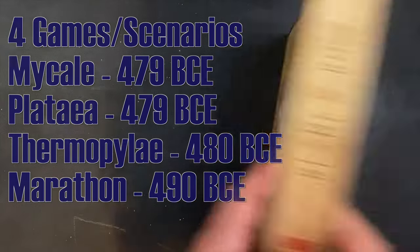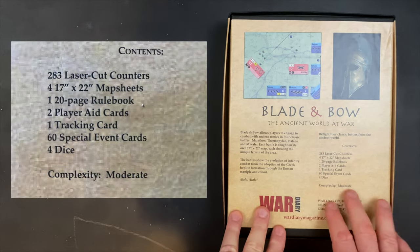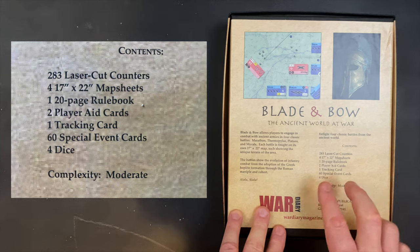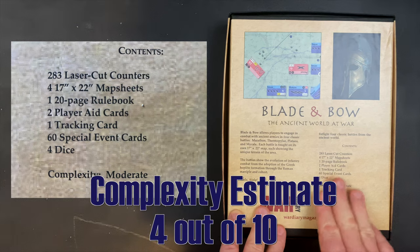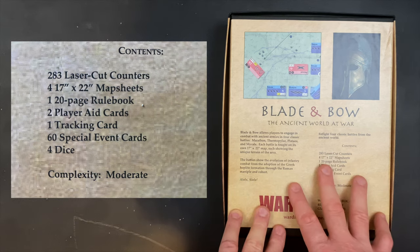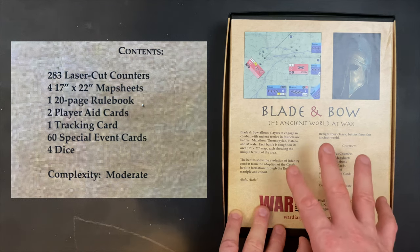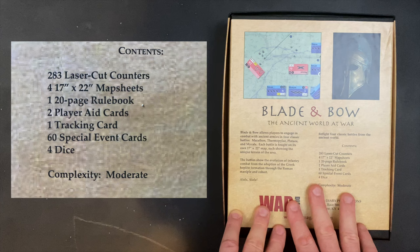Let's take a look at the back of the box to get some general context. There isn't much information about solitaire suitability - I'll talk about that as we go through the rules. Complexity is listed as moderate, and I think that's fairly accurate. I would give this a complexity of 4 out of 10. One of the things working in its favor is the very high level of clarity in this rule set. The combat feels detailed and gritty in a very good way.